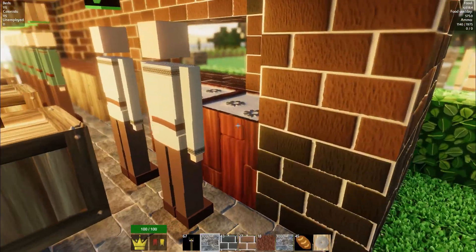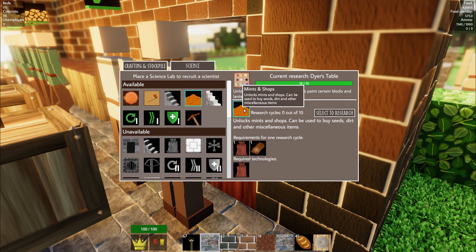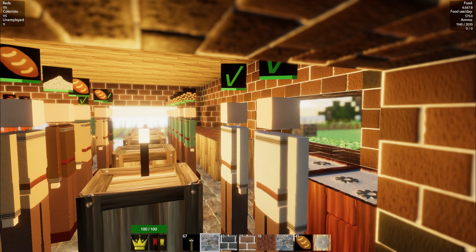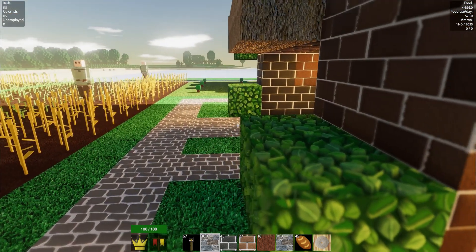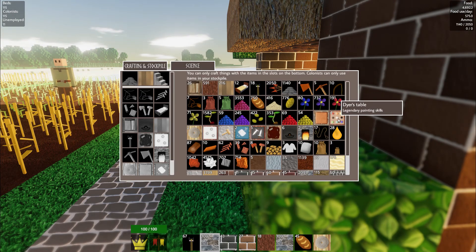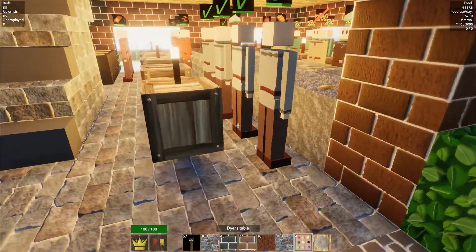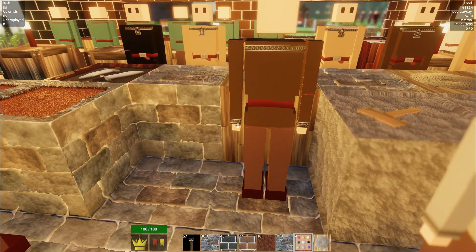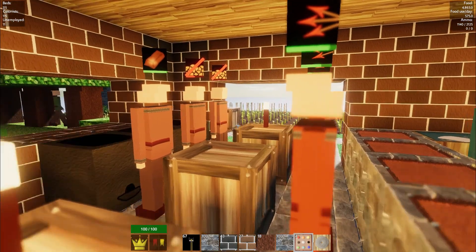We're also gonna have a look at the mint shop. We've just finished researching the dyer's table. Let's put that on and give them something to start on. Hopefully they will get jiggy with it and work it out. While they're working on that - yep, he's working on that, fantastic. We've got the resources, let's start working. Have a look at this dyer's table. It's getting fairly crowded in here; I get the feeling I'm gonna have to expand.